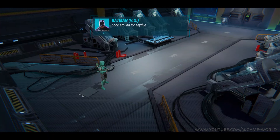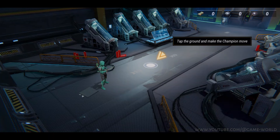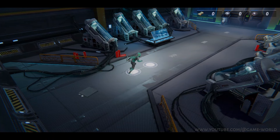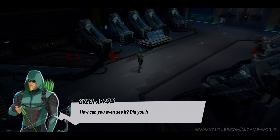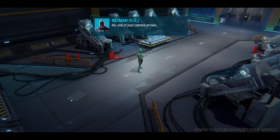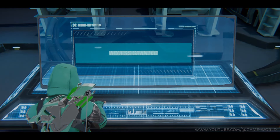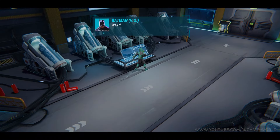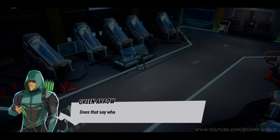Look around for anything useful. Hey, I don't work for you. I'm not your butler. I'll look around. That information desk — I'm trying to hack it, but it requires an external authorization. How can you even see? Did you hack my eyeballs? No, one of your camera arrows. Well done — we've identified a general area where Superman's been sighted.